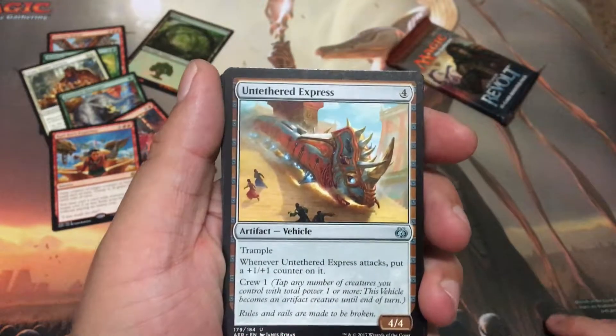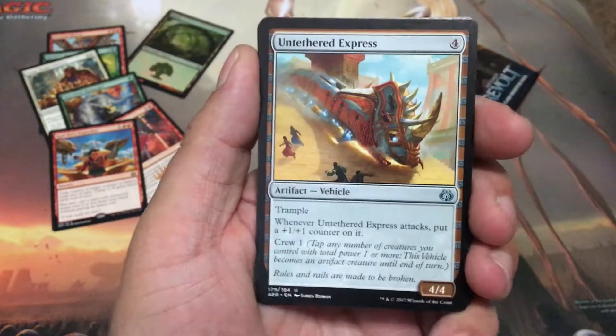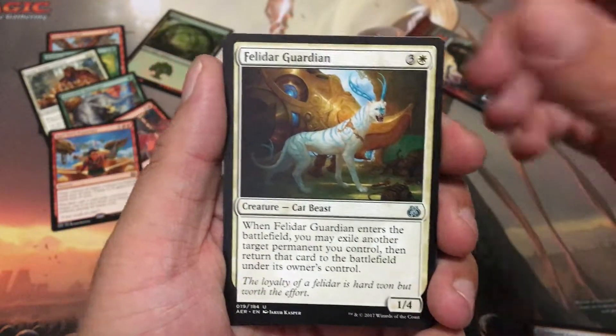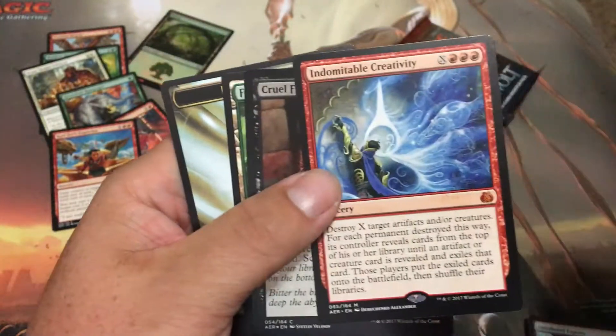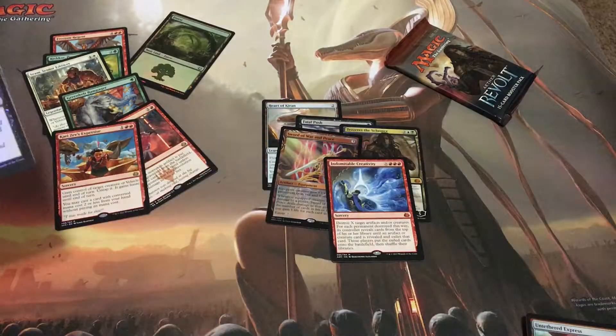If we get another Heart of Kiran this would already be the best fat pack I've ever opened. Untethered Express, Dead-Eye Harpooner, Felidar Guardian — we can use that — and Indomitable Creativity with a foil common. Another mythic, so that's three mythics and a masterpiece from this fat pack so far. One lonely pack left.